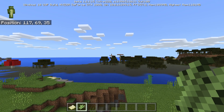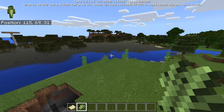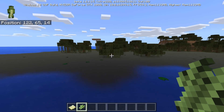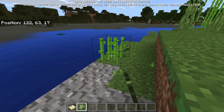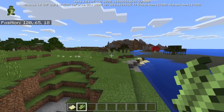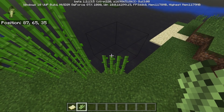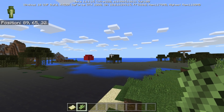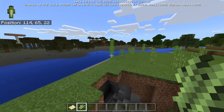One change involves sugar cane being biome-specific. The biome I'm in right now is technically not a swamp — swamp water is murky and hard to see through. In a non-swamp biome, sugar cane appears really light green, but if you go to a swamp biome the sugar cane is noticeably darker. It's a very basic change, just like how swamp biomes have oak trees with more leaves. Dark sugar cane in swamps, light sugar cane elsewhere.